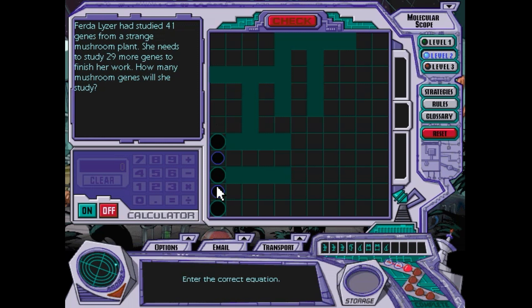One thing I don't think I've mentioned before, even in my first walkthrough, is that when you do molecular scope, depending on what villain hideout you're in when you do it, the questions are always about the villain whose hideout you're in. So all these questions are going to be about Fertilizer.